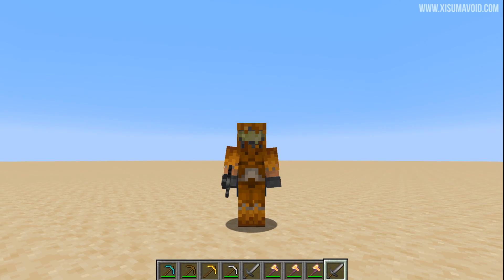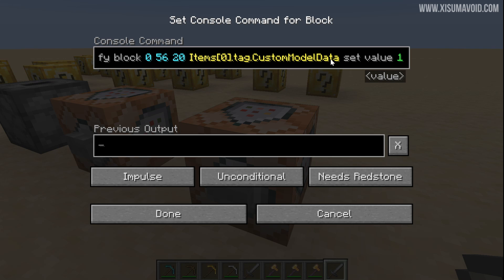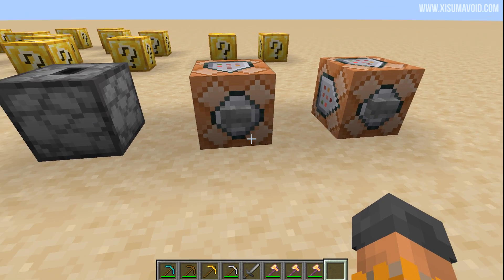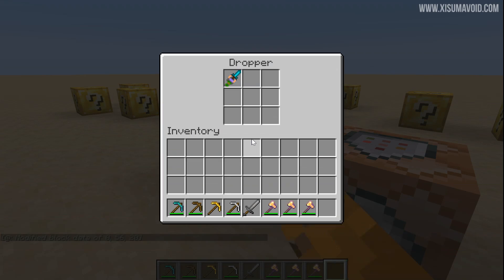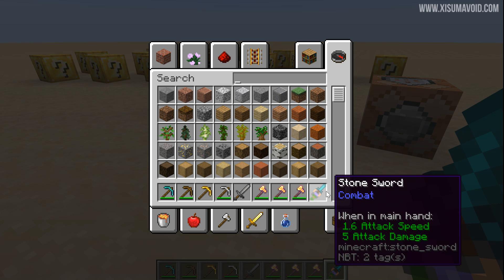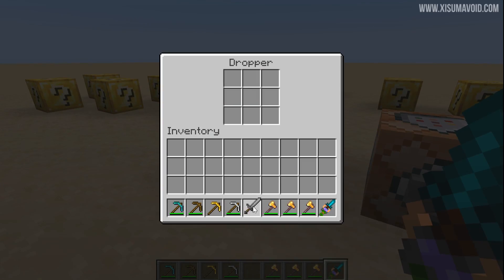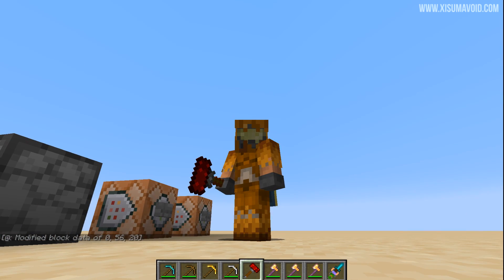Now we get into something really epic. Inside a command block there is a new feature called Custom Model Data, which allows you to give a custom texture to an item. I put a stone sword into a dropper, run the command setting the value to 2, and we have two different textures available thanks to our resource pack. The result is the miniature assumer sword — a miniature me holding a sword. There's also the redstone hammer, which looks mighty and powerful. Importantly, these are not hacky unbreakable swords; they behave just like regular stone swords with normal durability.